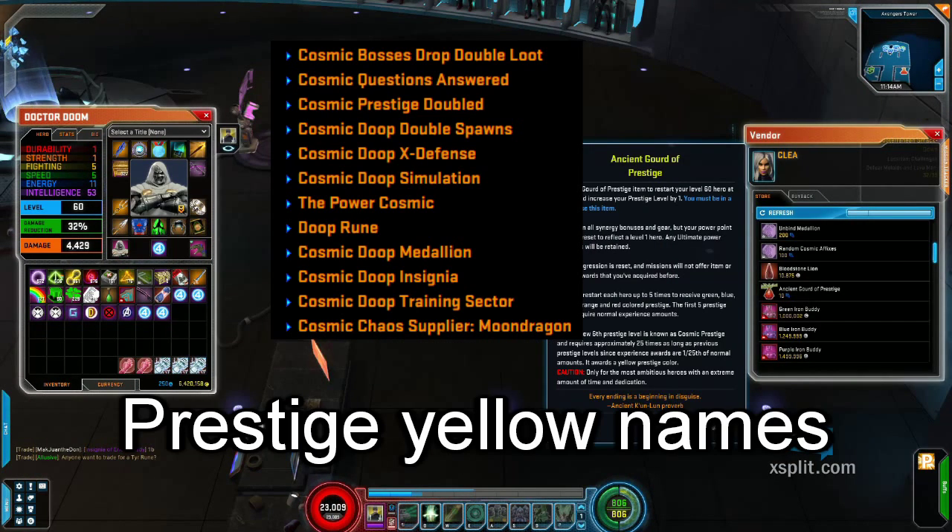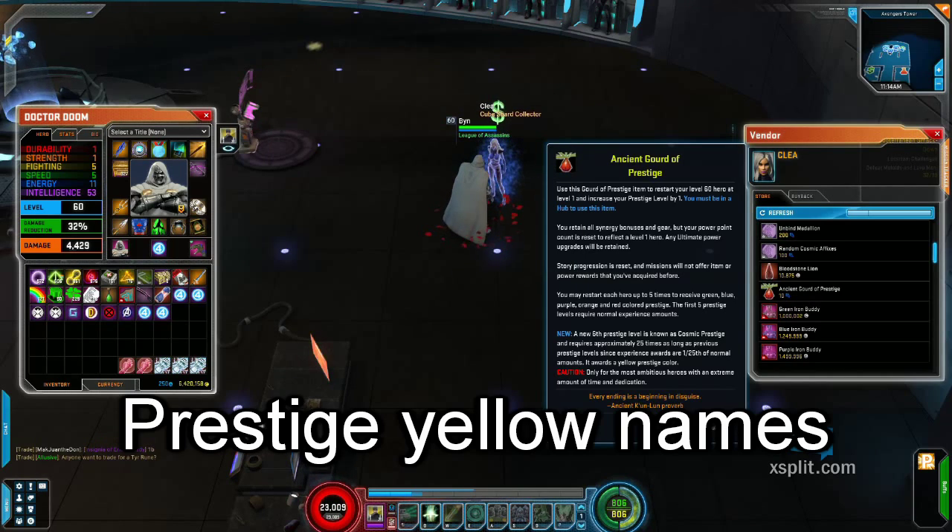Cosmic Prestiging is doubled, so instead of being 25 times harder and longer to level, it's only going to be like 12 times harder.